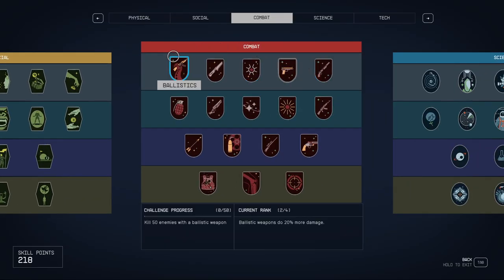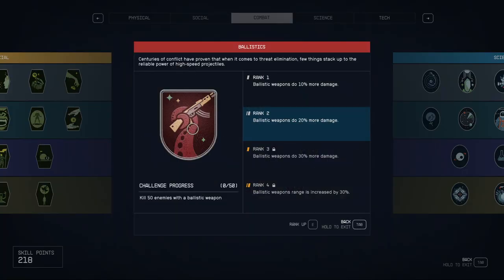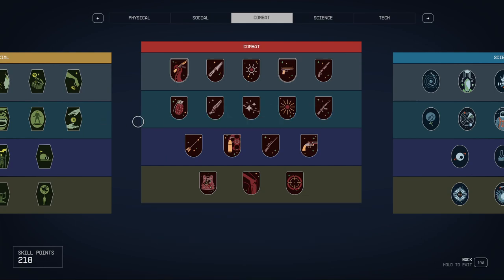Some skills are pretty self-explanatory. Something like ballistics, and basically every skill in the combat category — you just need to go kill 50 enemies with a ballistic weapon. Use the weapon, go kill enemies. Simple.